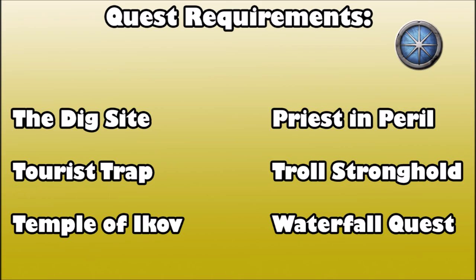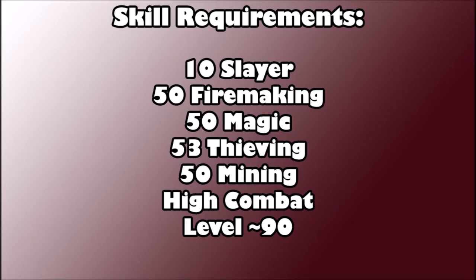For the skill requirements you're going to need 10 Slayer, 50 Firemaking, 50 Magic which is boostable, and 53 Thieving — higher Thieving is highly recommended. There's an item requirement for up to 200 lockpicks; if you have 53 Thieving it might take up to 200 lockpicks to break into a chest. I have level 58 Thieving and it took me about 25 lockpicks.